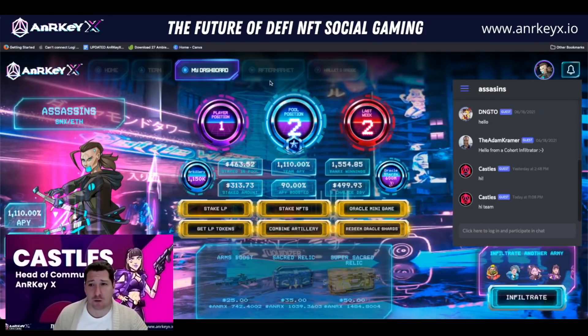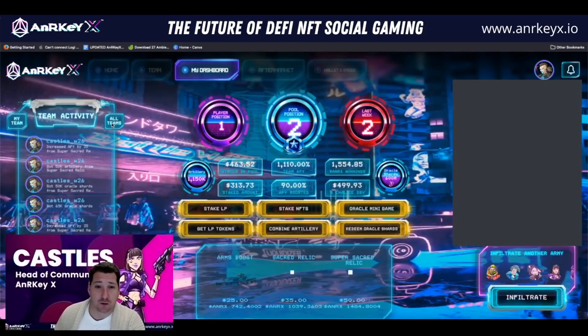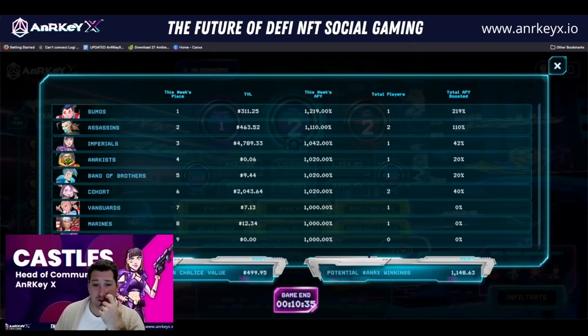What I was showing in part one is that when you come to your team, you can see what everyone's done. Right now I've bought three sacred relics and used two, plus an arms boost — everyone on my team is going to see this. You can really tell who's pulling their weight, who's done arms boosts. I've boosted 90% already just by myself. You're going to see that for your entire team — it's a good way to keep your team accountable. And when you come over to all teams, you're going to see potential ANRX winnings for yourself as well.